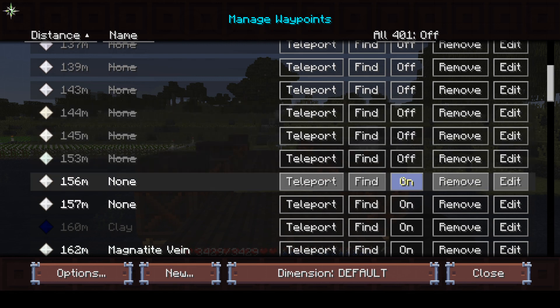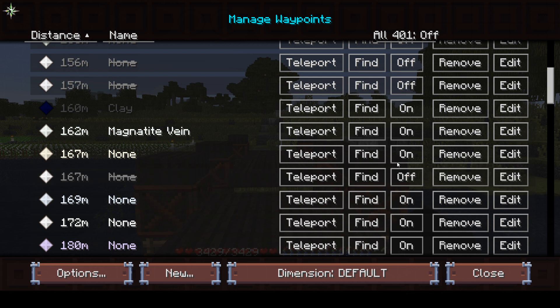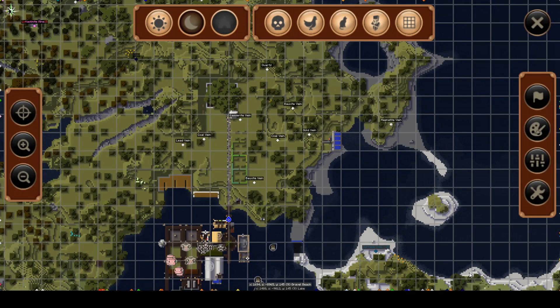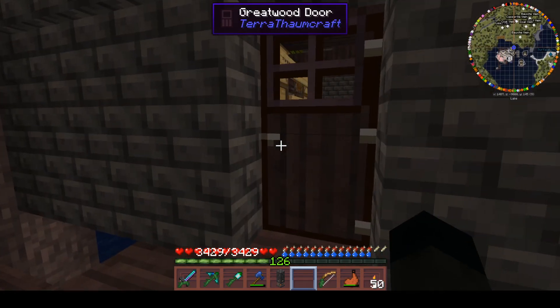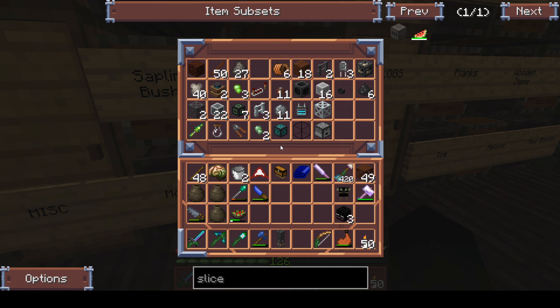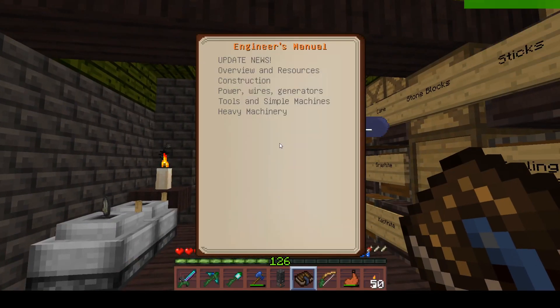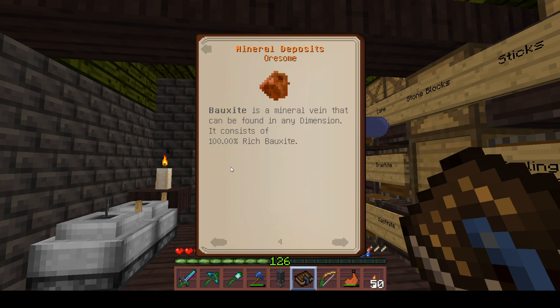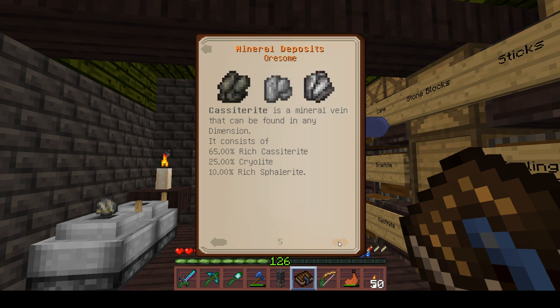We'll get there eventually. I found a magnetite vein which is actually better than a limonite vein because it has better secondary points. That should be it - so we've got a lead vein, coal vein, cassiterite vein, bauxite, coal, gold, bauxite and magnetite. Bauxite literally just gives aluminium so that's handy should we want more. Cassiterite has cassiterite, cryolite and sphalerite - so zinc, nickel and glowstone I think.